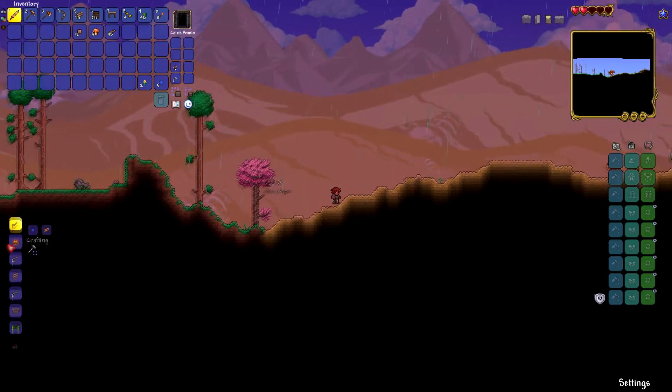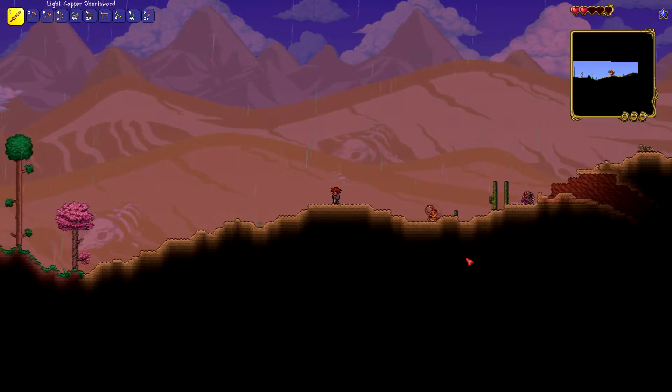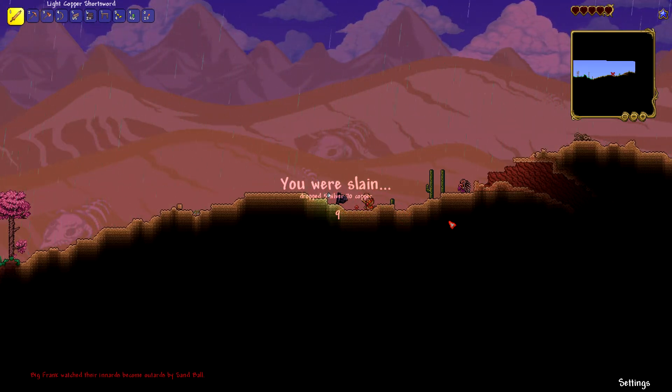With the introduction of Master Mode in Terraria's 1.4 update, Journey's End, we find ourselves in a whole new world of pain. Master Mode is essentially Expert Mode, but every single mob wants to kill you, and every single mob is bigger, stronger, faster, harder — and essentially built by the same people who made Robocop.